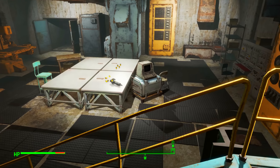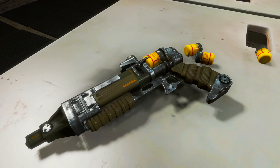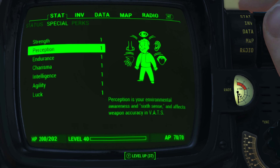Walk into the room and on the table waiting for you is Prototype UP77 Limitless Potential. Of course, be sure to pick it up. As always before modding it out and looking at the weapon's base stats, I have reduced all my character's SPECIAL attribute stats to one.